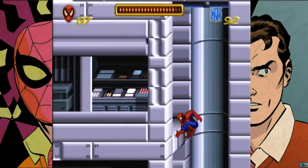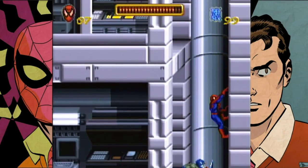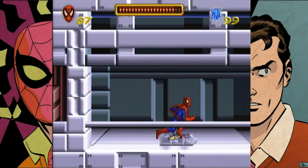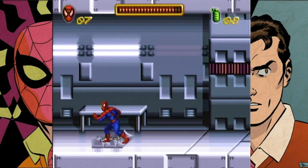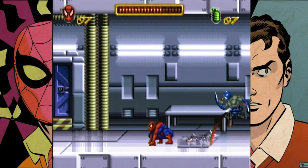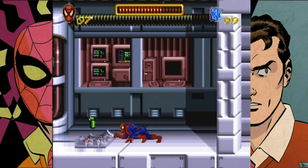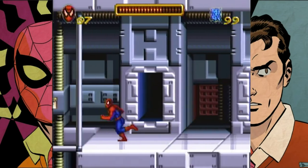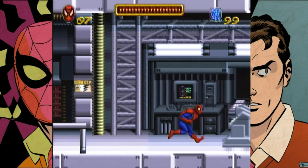Those two grenades do nothing to the most standard enemy in the game. The blue grenade freezes him — that's what the grenades do. Blue ones stun organic enemies. You have to hit select when you pick one to get out of that menu; if you just press start again, it'll default you back.